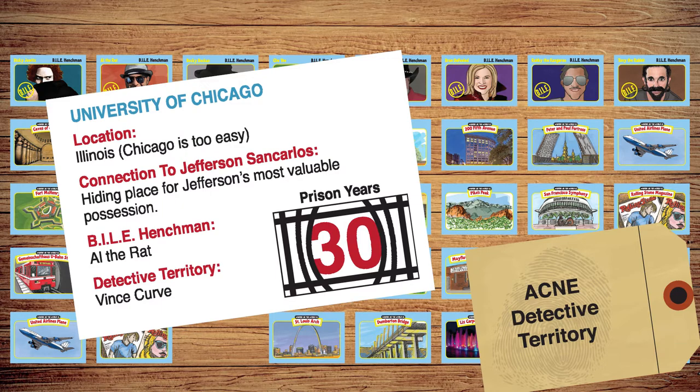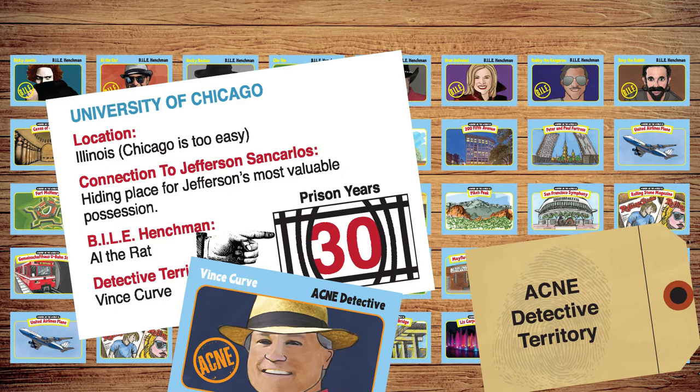The chief then checks that card. If you're right, you gain the location, earning the number of prison years indicated, or double that if it's within your detective's territory. It's now the player to your left's turn.